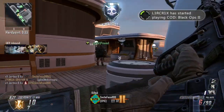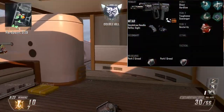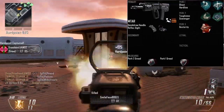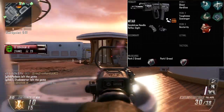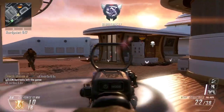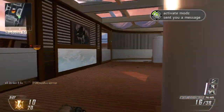This is the actual class setup: the MTAR with a quick draw handle and reflex sight. Using Perk 1 Greed, I then use Ghost and Hardline. Ghost is very effective as it keeps you hidden from enemies, which is great because this means that the enemies will not know where you are when a UAV is in the air, as there's nothing worse than getting killed losing a killstreak or scorestreak due to a UAV in the air.